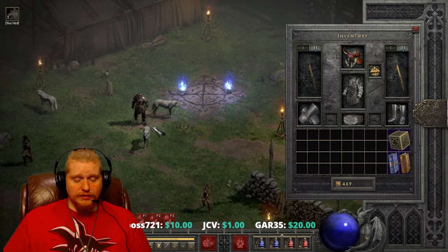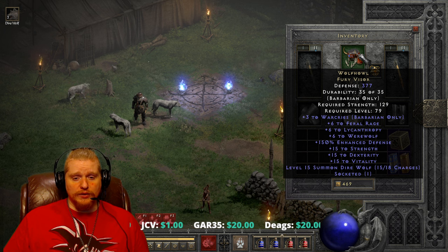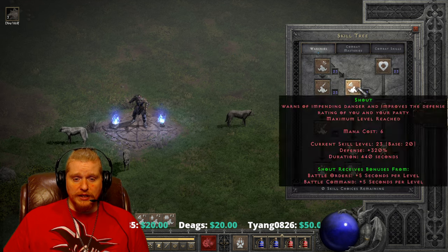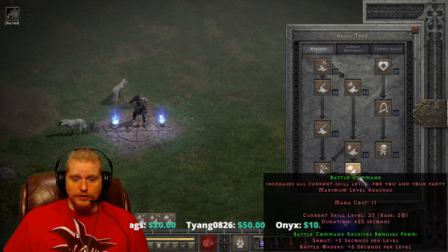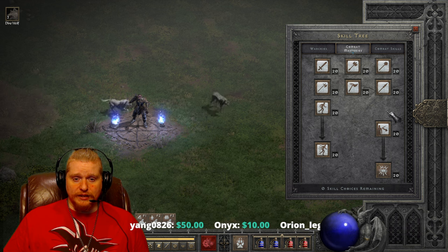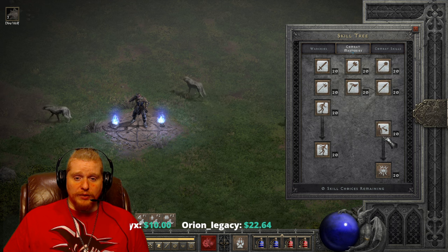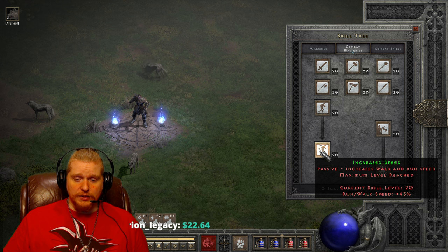So how would you build this character if you were going to use the Wolf Howl Fury Visor? Well, you need to beef yourself up first. Generally what you want to do with this type of build is build shout, battle orders, and battle command and pretty much max them out. You're also going to max out your appropriate synergy in the combat mastery tree — in this particular case I'd go mace mastery. I'd also spend most of my points on iron skin, natural resistance, and increased speed.